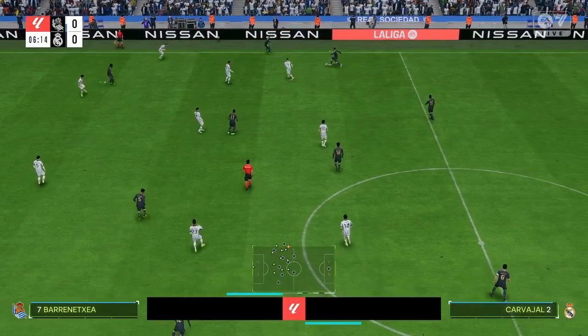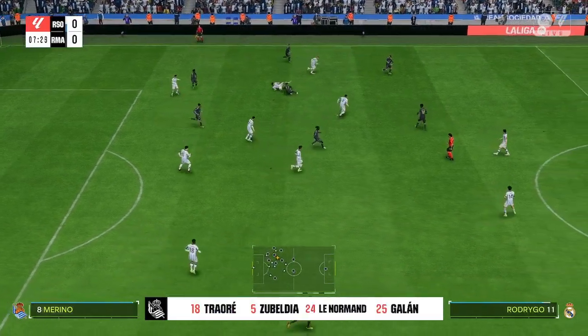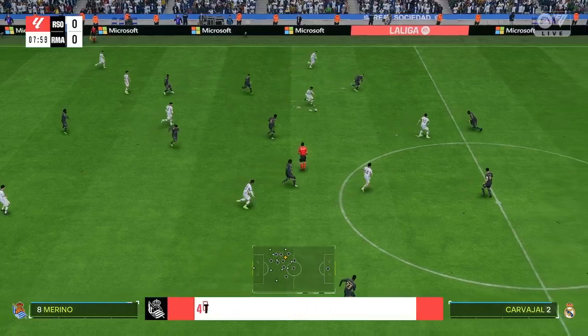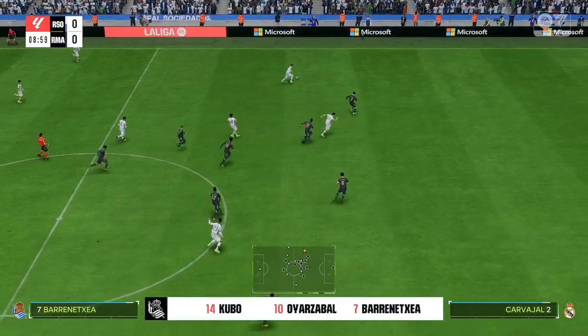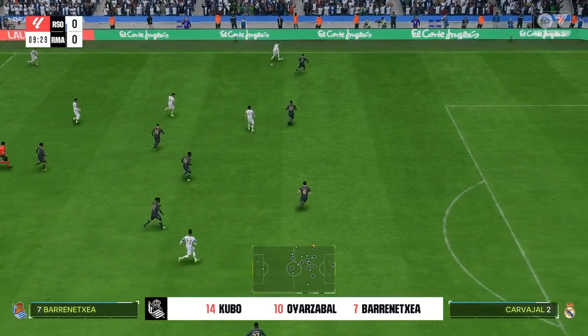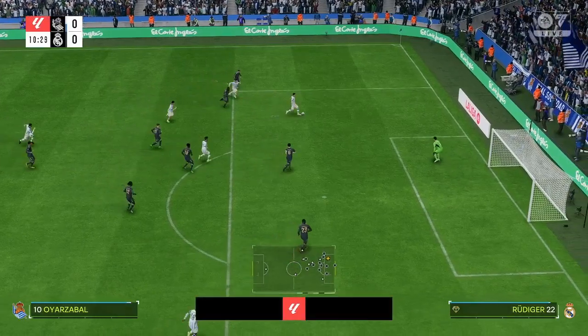This is how the hosts line up — they're playing a 4-3-3, one central striker with the wingers providing the width, a quite narrow three in midfield, and then a back four where the fullbacks are going to be expected to get up and down those flanks.